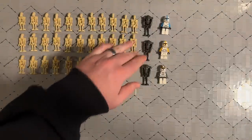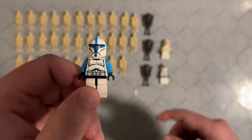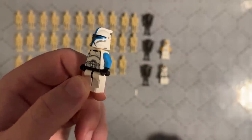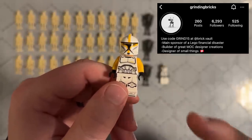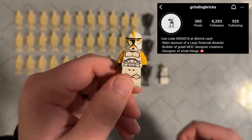I also got three more super battle droids from a seller on Bricklink. I picked up this clone gunner for one of my AV7 cannons, and I also got this really cool looking clone lieutenant recently — I think he'll be a great addition to the battle and should really stand out. Last but not least, we have this clone commander that was sent to me by my friend Grinding Bricks on Instagram. Huge shoutout to him — this guy is definitely making it into the final battle.